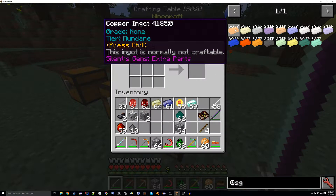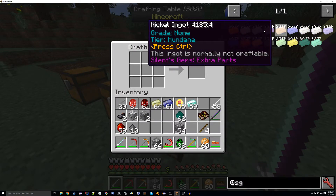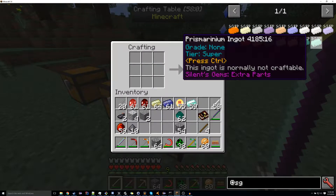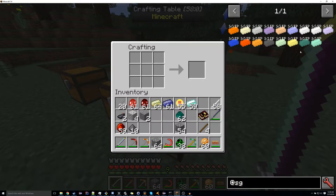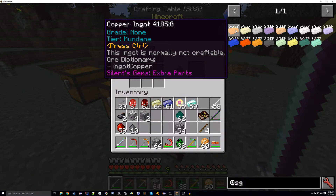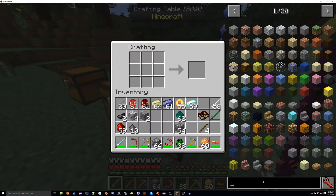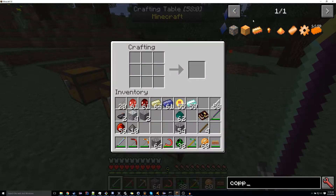The only items that this mod adds at the moment are these ingots, and these are just kind of a little safety mechanism for adding the parts in. It's best if there's a single item that the part is tied to. It can be crafted with anything that's in the ore dictionary under the same name — so ingot copper, in this case.